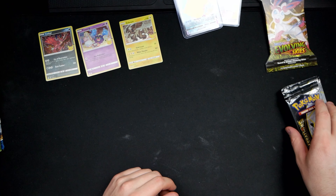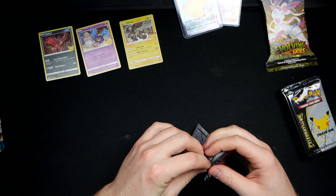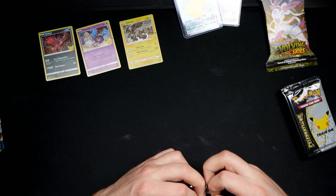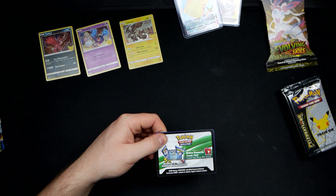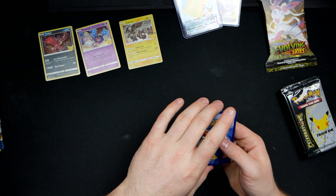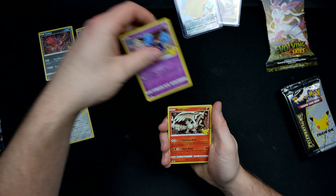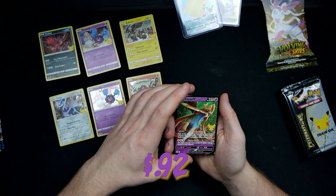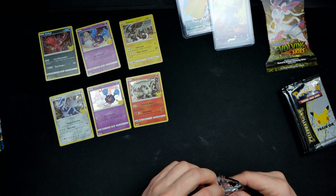Yeah, so now I've got both of them — that's a good set, I like that. On to the next one. This is gonna be a Charizard, that would be very cool. I wonder what the pull rates are. Alright, flip — we got a Dialga, Cosmog, Reshiram, and a Zacian V. Okay, not what I want, but alright.